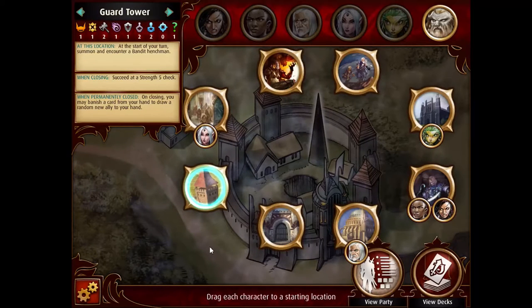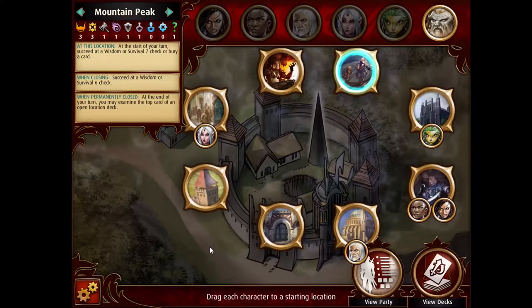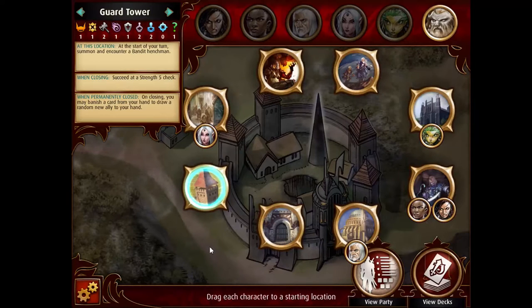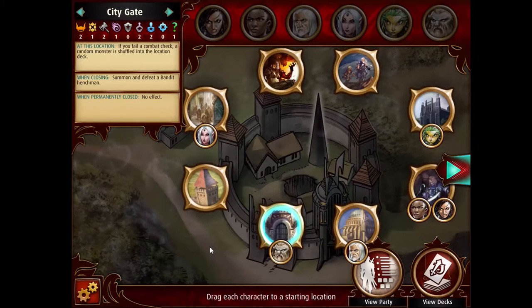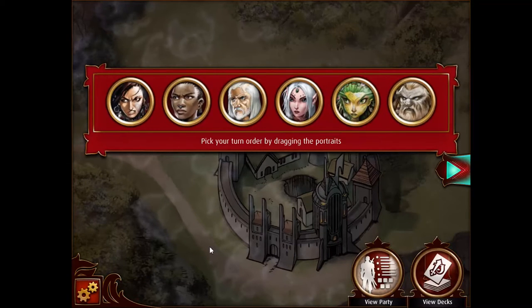Harsk does not want to fight Bandit Henchmen at the start of his turn — he sucks at Charisma. I could go to the City Gate with Harsk. His survival is just like a d6 plus 2, so he's not very good at avoiding things there. I could actually have Amiri stay in the Deeper Dungeons, have Scylla fight Bandit Henchmen here, and then have Harsk go to the City Gate. Let's try this. Scylla doesn't actually mind fighting those Bandits. She can take them down pretty well and can make the Strength 5 check.